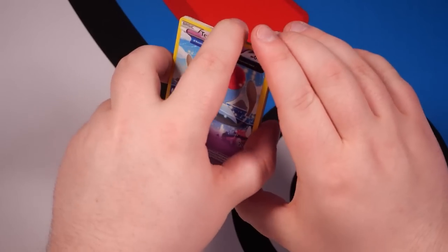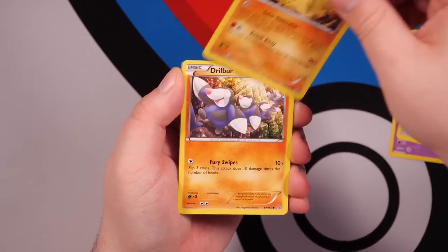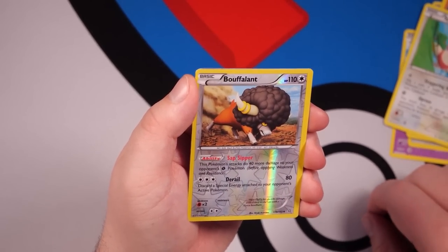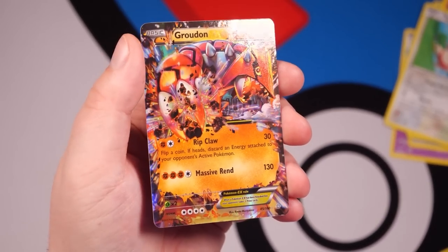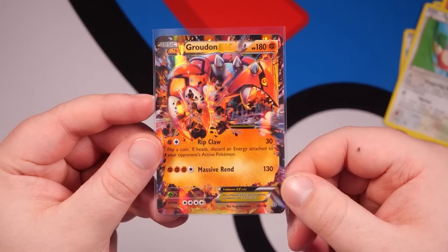Primal Clash times two — we have a Tentacool again, Binacle, Nidoran, Solrock, Drilbur, Nosepass, Volbeat, Spinarak, Buffalant. And then... let's flip and go — Groudon EX! What a pull from a $10 pack of Primal Clash. I will take that!